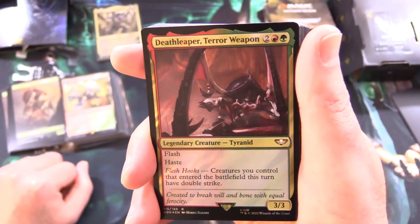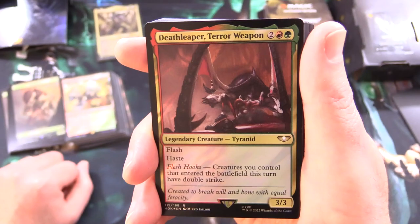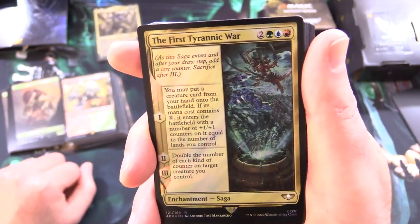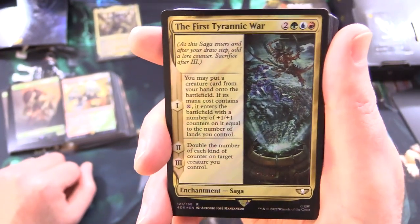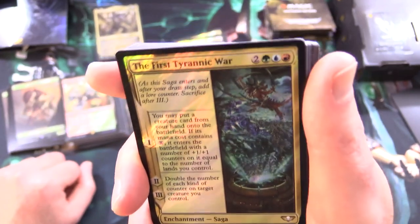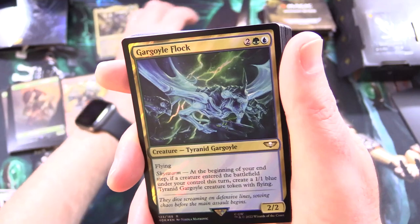Death Leaper Terror Weapon is a legendary Tyranid 3/3 for 4 with Flash, Haste, and Flesh Hooks: creatures you control that enter the battlefield this turn have Double Strike. The First Tyranid War is an enchantment saga: on the first chapter, you may put a creature from your hand onto the battlefield — if its mana cost contains X, it enters with a number of +1/+1 counters equal to the number of lands you control. The second and third chapters double the number of each kind of counter on target creature you control — that's going to get really out of hand.